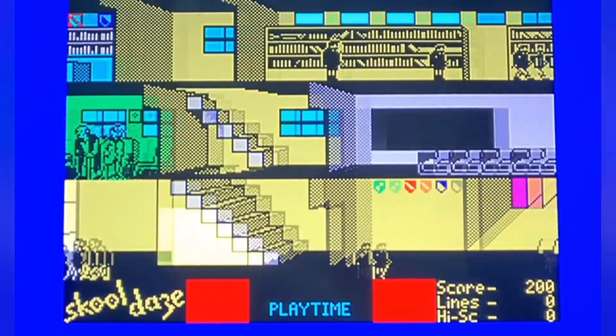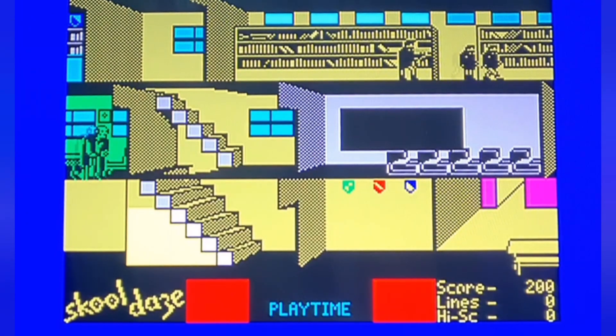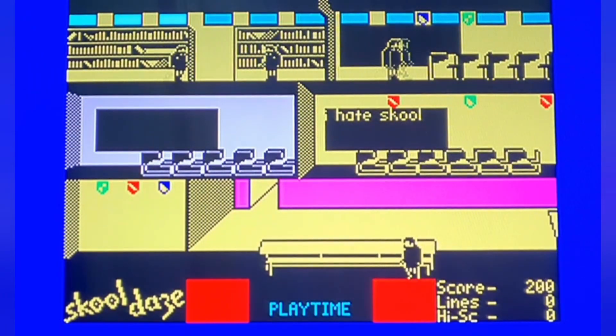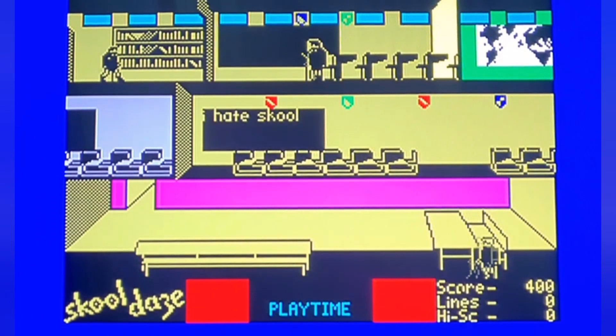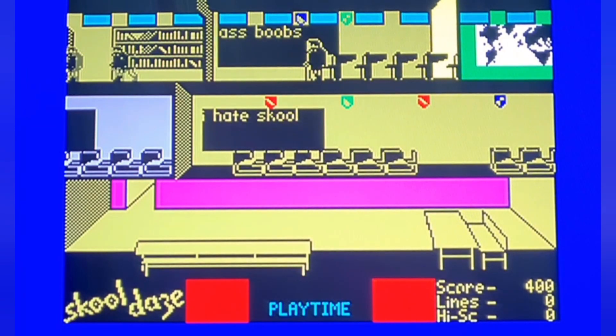You've just got to collect all the shields without getting too many lines — if you get ten thousand lines, it's game over. You can punch, fire a catapult, you can do loads of different things. You've got to attend the lessons, try not to get many lines, get the trophies, and also write on the blackboard — yeah, just to put some rude names on, as I remember! Absolutely class.